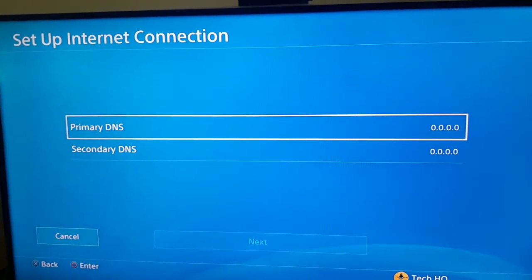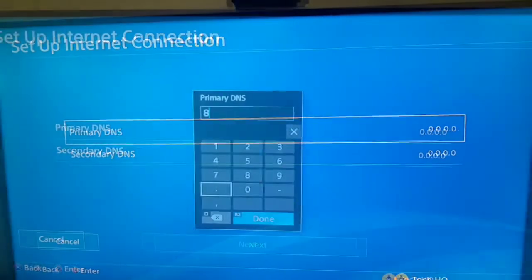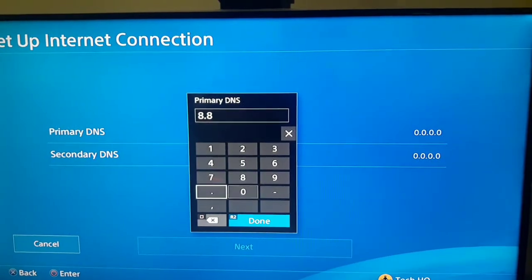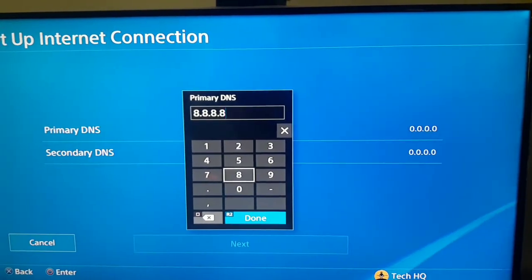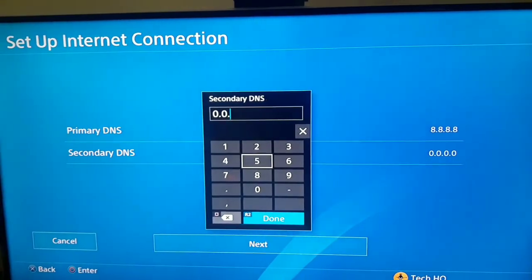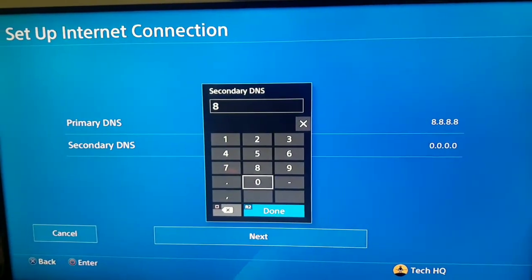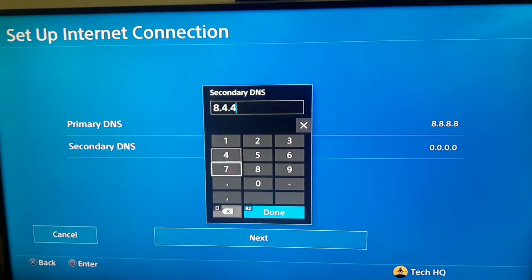You can enter Google DNS. For primary DNS, enter 8.8.8.8. For secondary DNS, enter 8.4.4.8. Then go to Next.